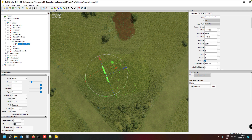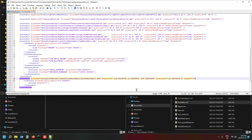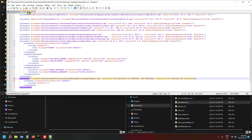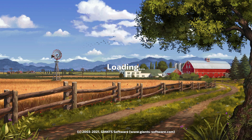Remember to save your XML — that's very important — because otherwise the changes will not be shown in the game. We don't need to save anything in the map editor since we only read data from it. Now that we've got the new placeables set up, let's open the map again in-game.